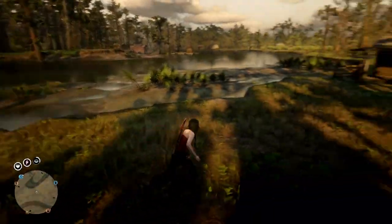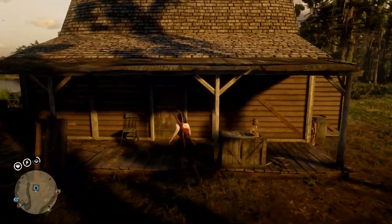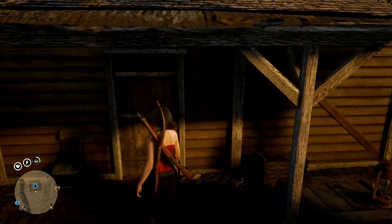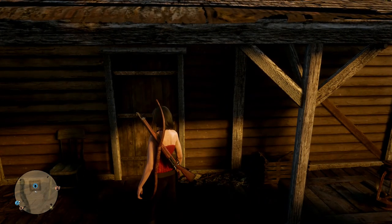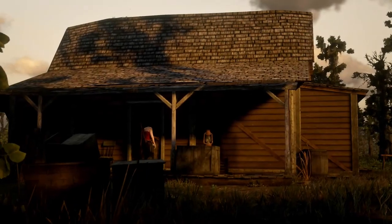After purchasing the Moonshine Shack, go there. You can fast travel to your Moonshine Shack from anywhere that there's a fast travel post, or if you have the Wilderness Camp. However, you cannot fast travel out of your Moonshine Shack to somewhere else — you have to ride, unless again you have the Wilderness Camp.